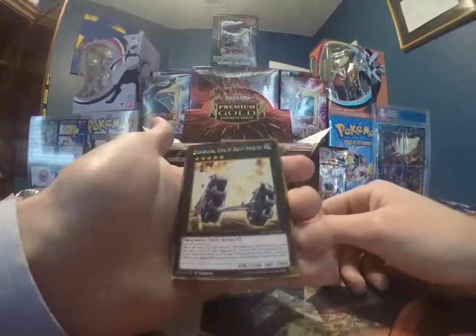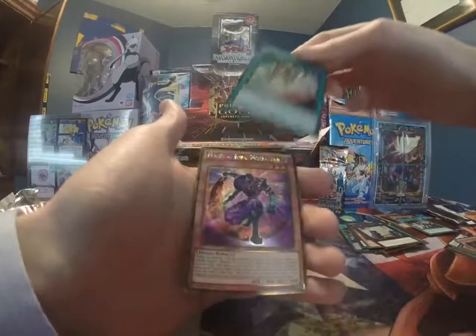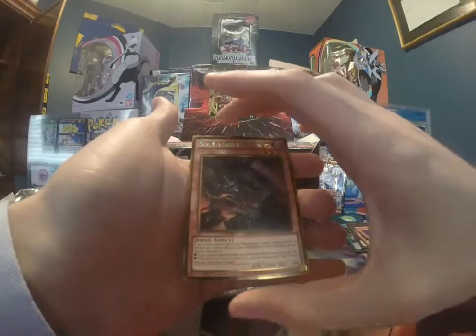Hopefully we can get... one of the SJ or YCS cards — that's pretty neat, nice little reprint. Cosmo Light Sword, also really cool. Emergency Teleport — that's a good reprint. Magical King Moonstar — very cool. And another Burning Abyss.